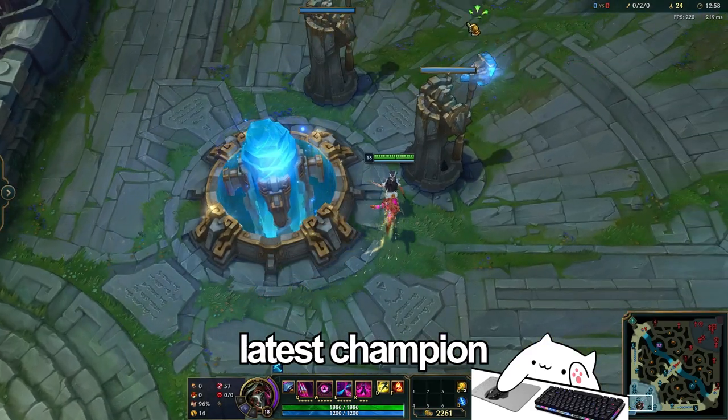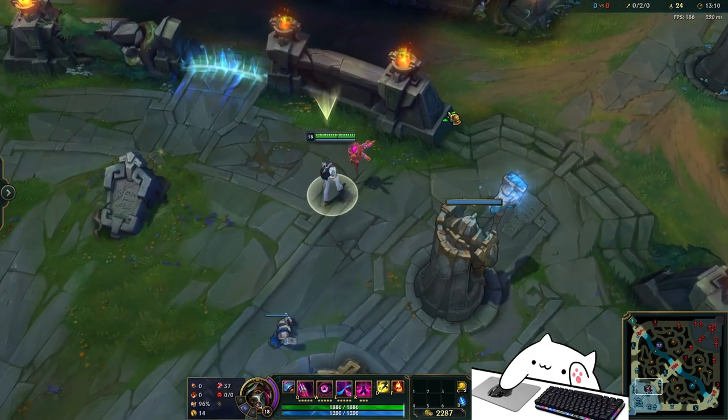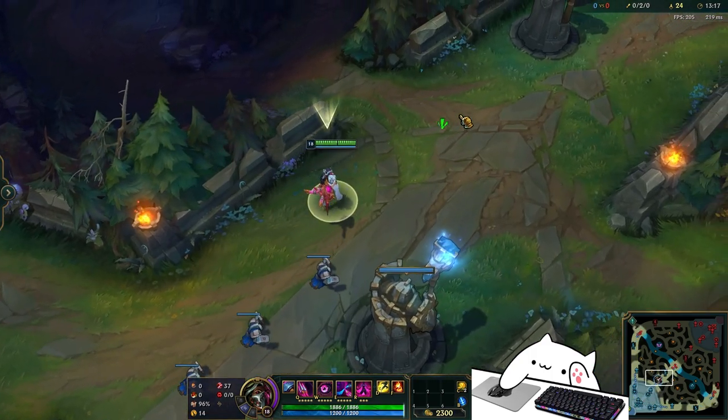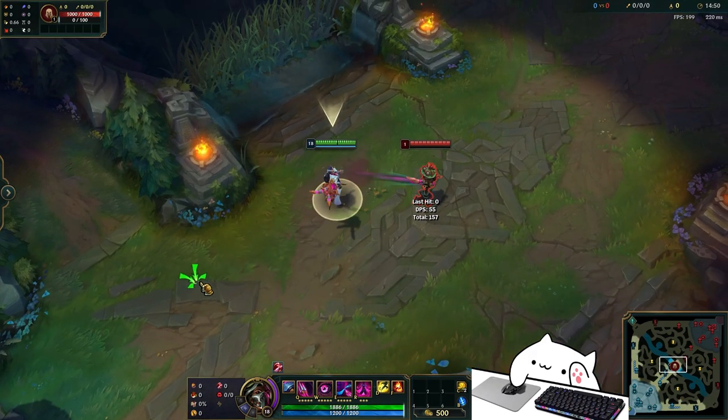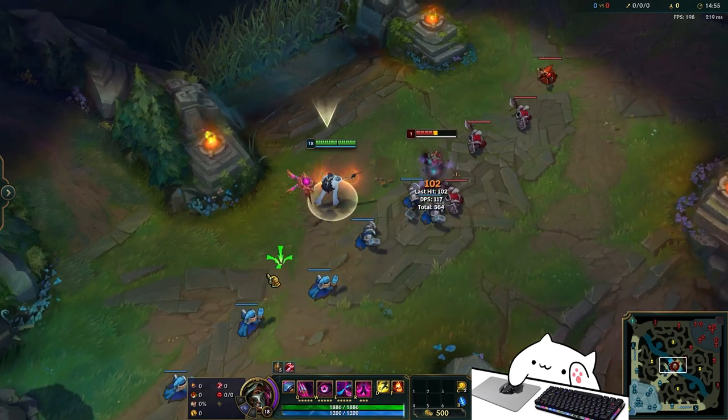The news is out about Riot's latest champion Renata Glasc and she's actually already available to play. I'm going to give a quick preview of her abilities and how she feels to play, and then show you guys how you can play her as well. For starters, her autos actually feel really nice. I don't know if this is because of her passive, but the animation itself is really nice.